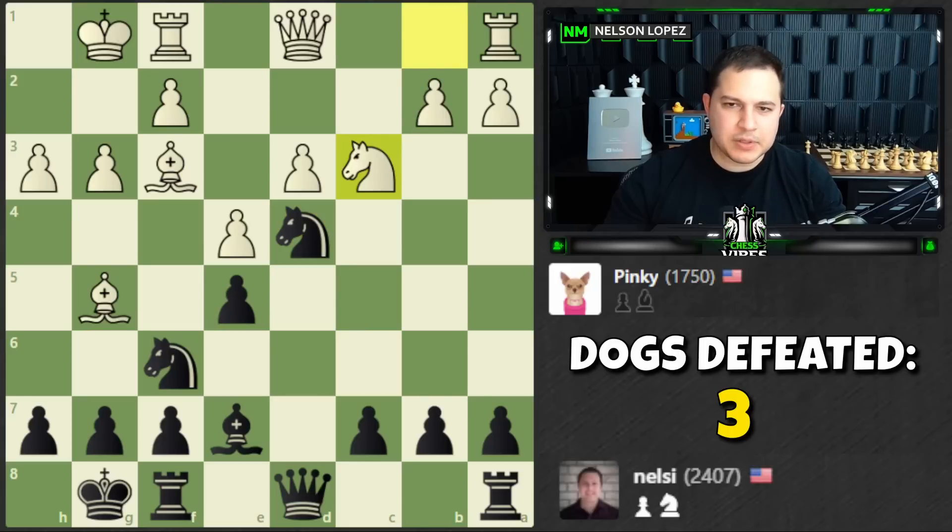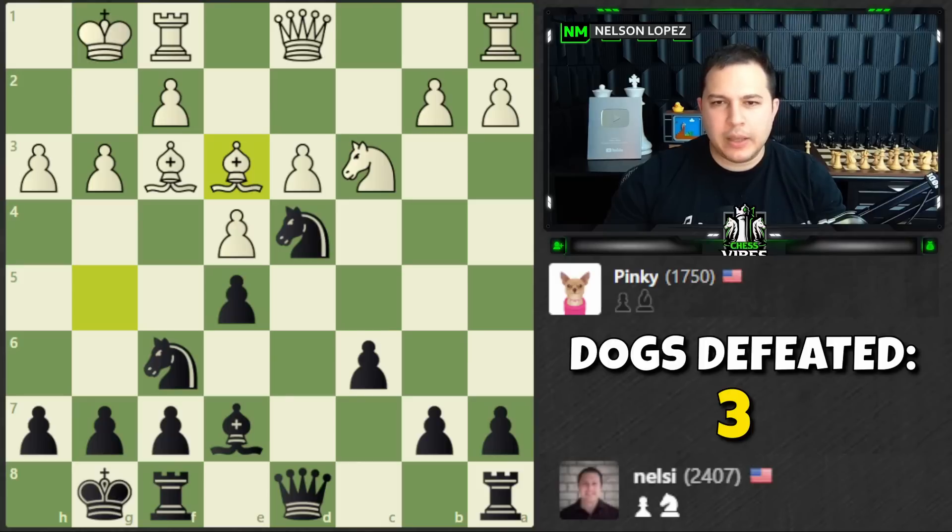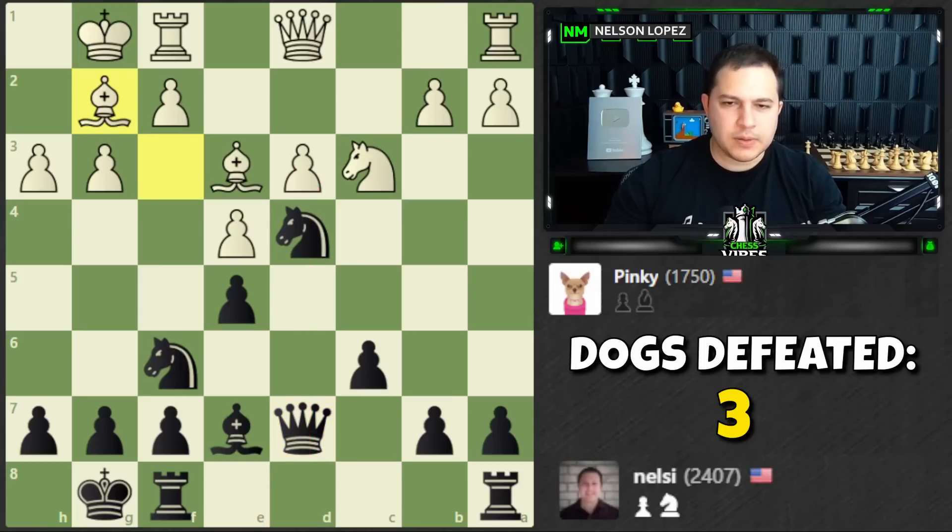First I'll play c6 to shut down the knight and stop any ideas white has. Bishop there. Now I'm going to play queen to d7 — I want to make room for my rooks. I was also attacking that too but white defended. Which rook do I want to use? I think this one — I might want this guy to go to the c-file. When you have a backward pawn like this, you want to blockade it so it can't move forward.